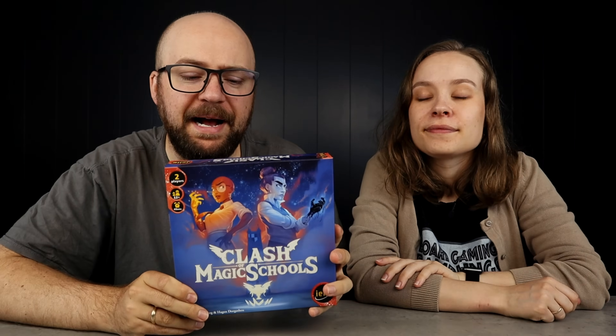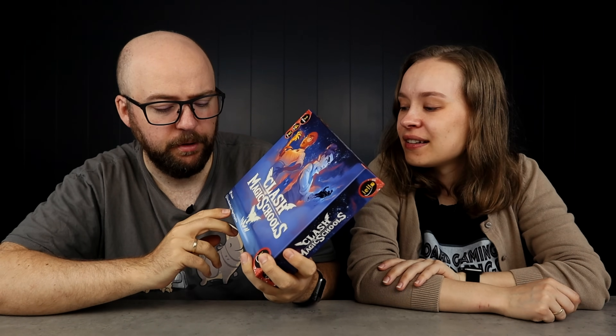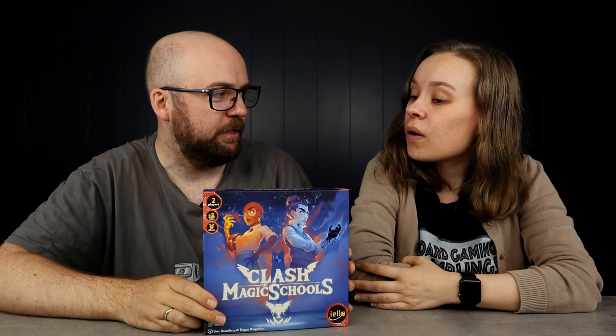Then we have Clash of Magic Schools, a game designed by Uwe Rosenberg and Hagen Dorgaten. This is a remake — or at least a re-theming — of a game called Bobble which came out quite a few years ago, now in more vibrant colors. One, two, three — boom! It's very boring. But one person in the comments on our recent Uwe Rosenberg video said Bobble was his favorite Uwe Rosenberg game, so it might just not be for us.